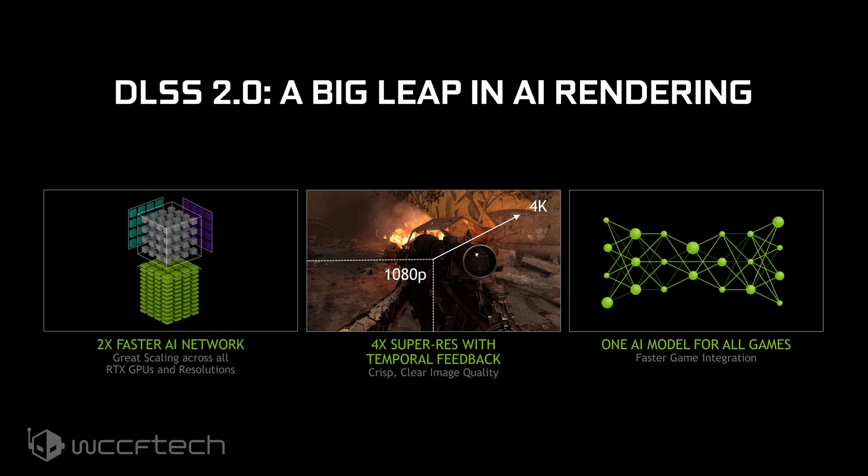The first generation DLSS targeted a 2x boost in pixels, but now DLSS 2.0 can go up to 4x, effectively delivering a reconstructed 4K image from a base 1080p image.